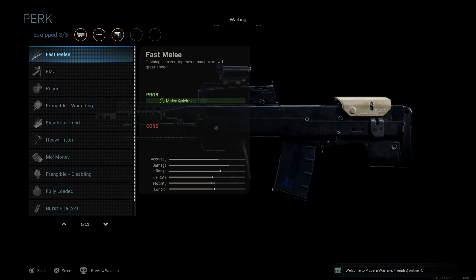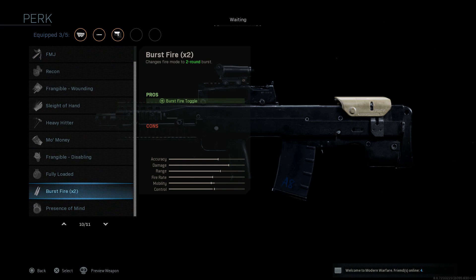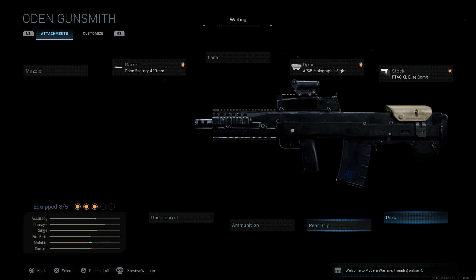For perks we're going to skip these, though FMJ is definitely a viable option I'd recommend depending on how you want to use the weapon. I personally like FMJ because it lets me get through walls and objects and hit people through cover, which is very effective in this game.